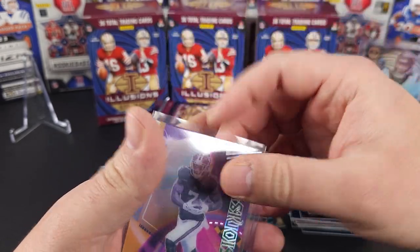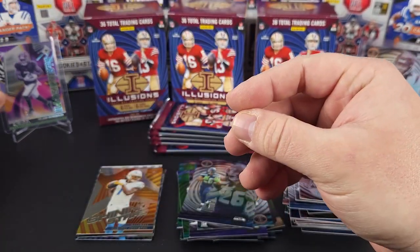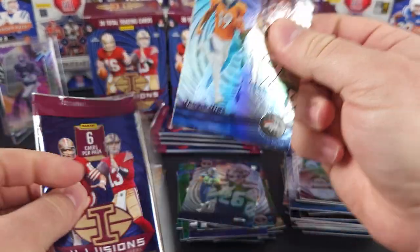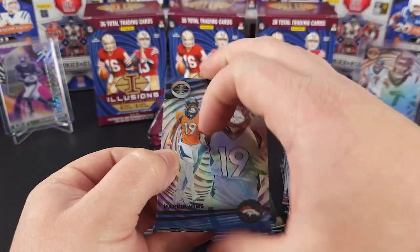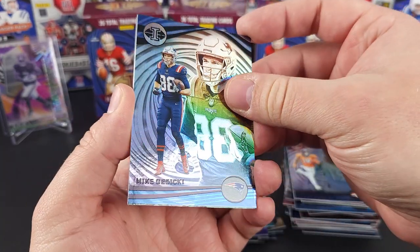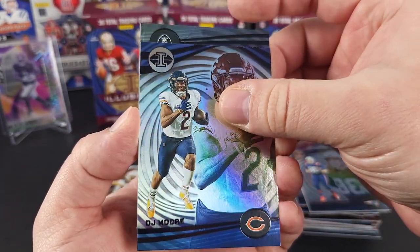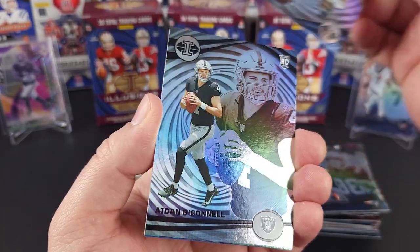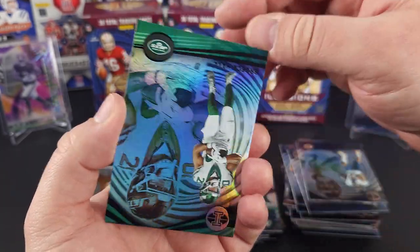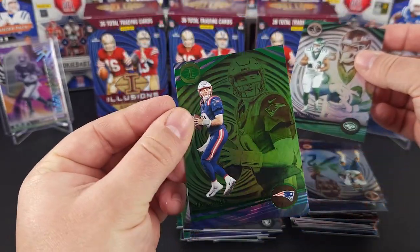I would prefer a CJ or Anthony Richardson, yeah, but I'll take that — pretty cool. Marvin Mims. Mike Jacecki. DJ Moore. Got a rookie here for the Raiders — Aiden O'Connell. For the Jets, we got Bryce Hall. Mack Jones on the green.